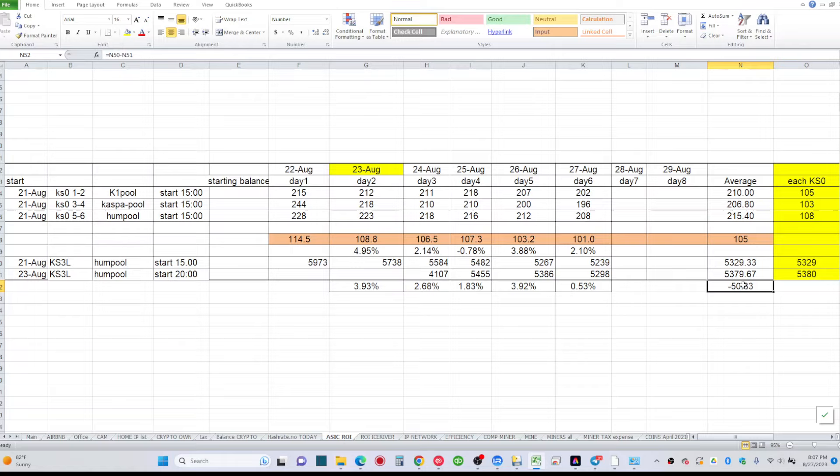Looking at three days of data: my second KS3L averages 53.80 Kaspa per day and my first averages 53.29 — about a 50 Kaspa difference. So my second unit is getting 50 more Kaspa per day on the exact same pool at the same time. They're stable and I'm not switching them around. At first I thought something might be wrong with my first unit, so I restarted it.